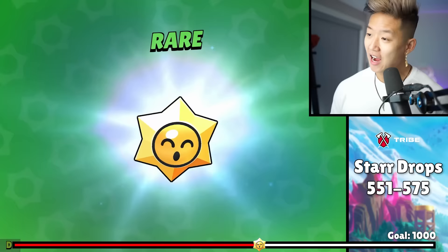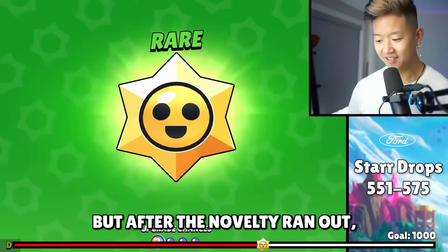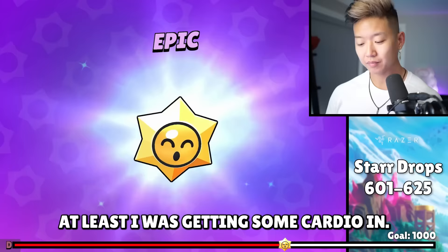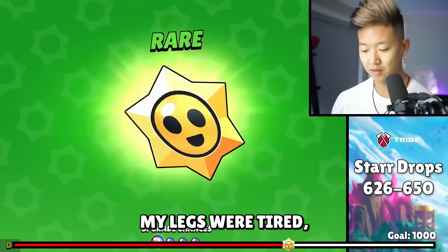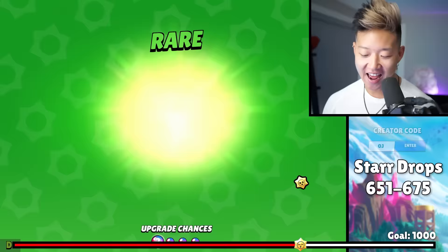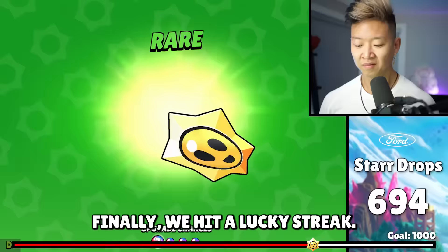I'm convinced you can only get a legendary from a legendary star drop now. But after the novelty ran out I was getting tired again — I'm getting sick of this. It's been an hour of rare, rare, super rare. But hey, at least I was getting some cardio in. Here's an epic. My legs were tired, but my mind was more tired. This is the point where I started to lose hope. At this rate I honestly think getting a legendary is going to take a lifetime — but in the dev build I think it's going to take eight hours of nonstop rare, rare, rare, super rare. I'll just have to edit it all out.